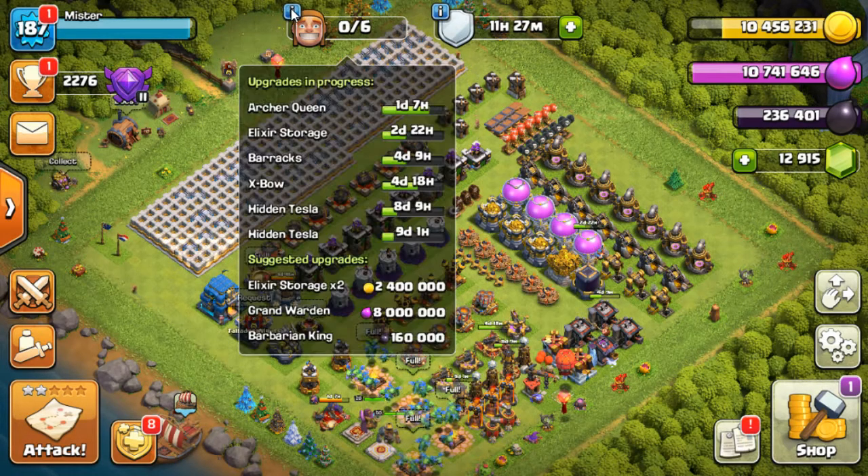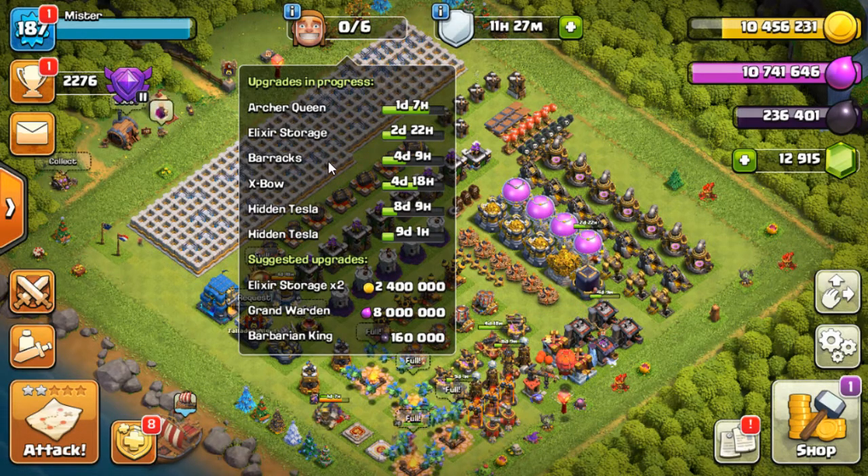Let's have a look at the builders — what are they on to at the moment? Archer Queen: one day, seven hours. Elixir storage: two days, 22 hours — call that three days. Almost four and a half days for the barracks. Four and three quarter days for the expo. And two hidden Teslas going up at the same time — nine days and eight days respectively.